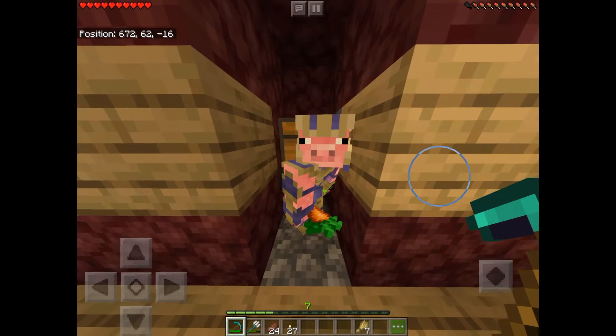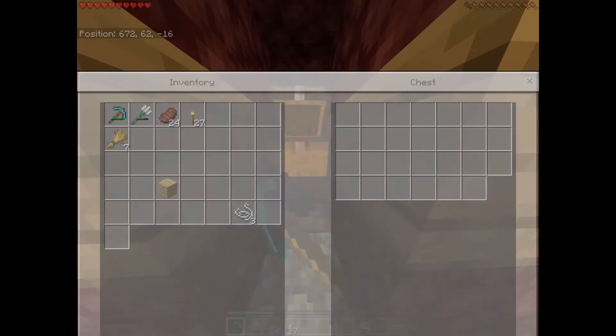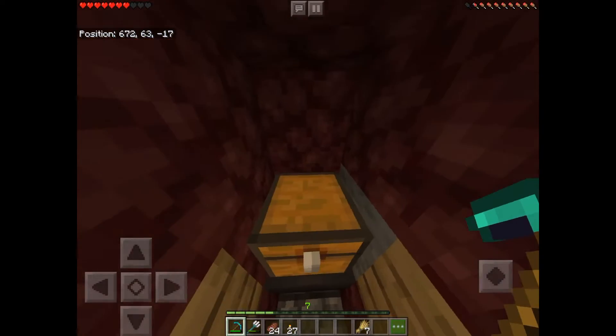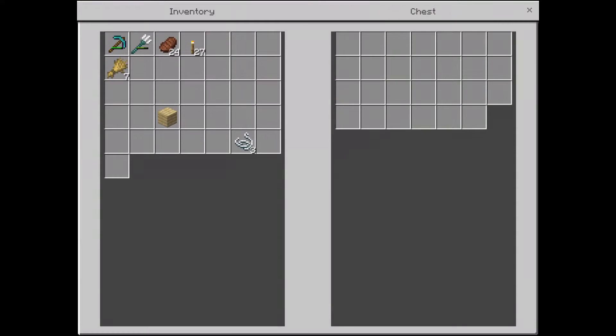Elijah, do you want to demonstrate the bin for us? Wait, move so I can actually open the chest. We need to both be able to open it — can you open it?